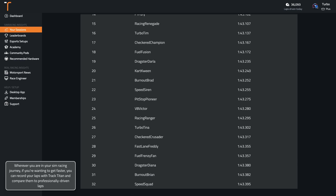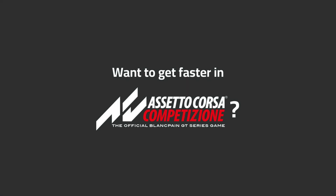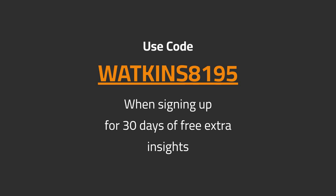Wherever you are in your sim racing journey, if you're wanting to get faster, you can record your laps with TrackTitan and compare them to professionally driven laps. Want to get faster in ACC? TrackTitan gives you automated insights on how to improve. Use code WATKINS8195 when signing up for 30 days of free extra insights.